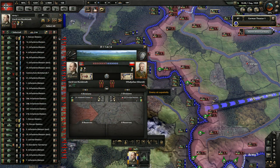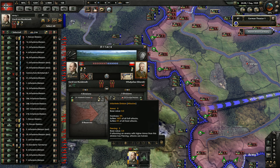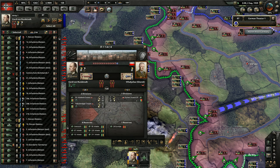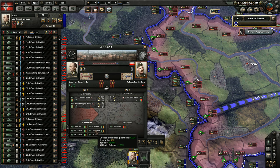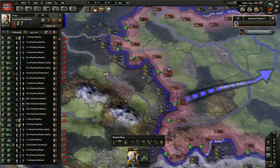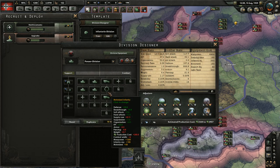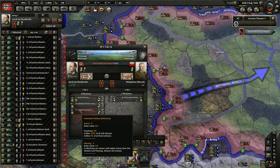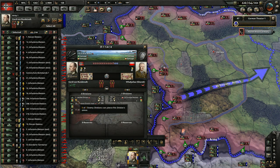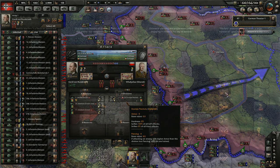In combat, both your HP and organization will take damage. If your HP hits zero, it means you've lost all the men or equipment in your division and the few people left will have to retreat. If your organization hits zero, it means that command and control has broken down or your men are too exhausted to continue fighting and have to retreat. Due to the way that statistics are derived, a division's maximum organization will almost always be lower than its maximum HP. In addition, organization takes roughly 60% more damage than HP for any given hit.